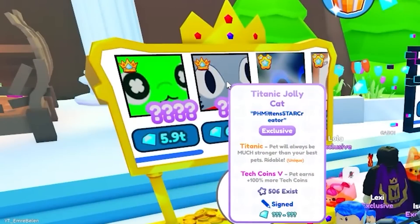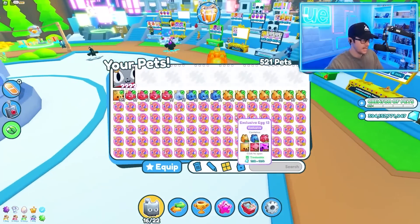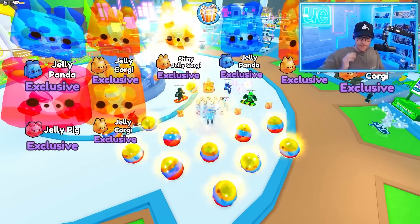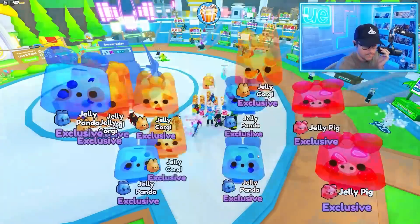I don't need the Jolly Cat because I already have one — this one's signed by PH Mittens because PH Mittens got so many of these. We're also going to do a video soon where we just hatch these eggs instead of selling them, because honestly I could hatch the Titanic myself. If you're one of the people that bought eggs from me in a video and actually hatched a Titanic, please let me know — tweet me or anything. Follow me on Twitter at Russo Talks, Instagram at Russo Talks, and Snapchat at Russo Picks. Thank you so much for watching — smash that like button, subscribe, and I'll see you in the next video.